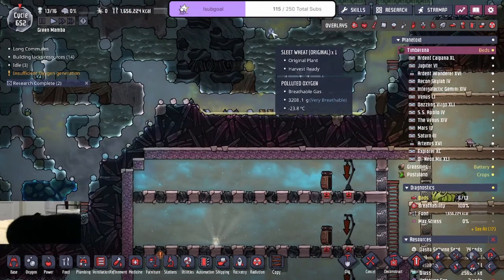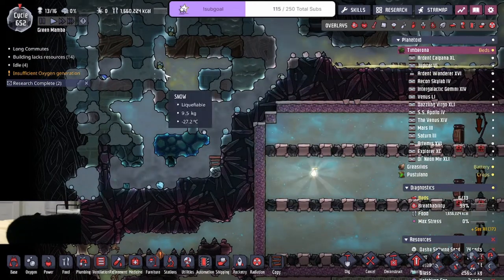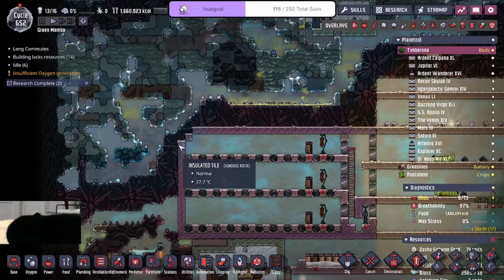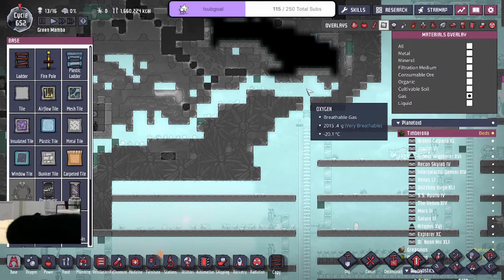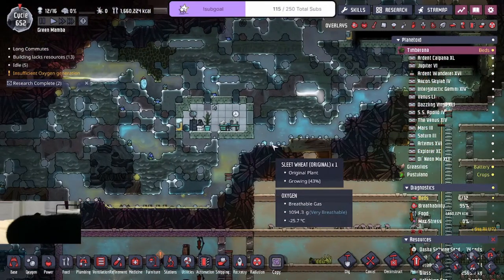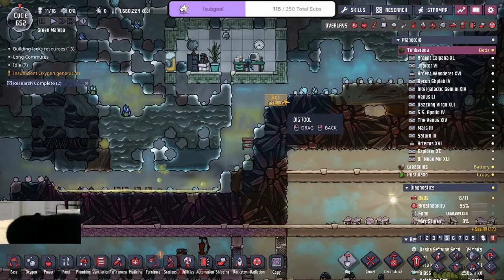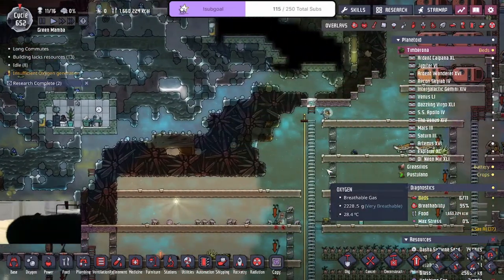This is not in the range — one, two, three, four, five, six — this isn't in range either. Unless a pip goes inside and plants a seed I should be good. From there I don't want this to melt, so we'll seal it back up. There's a wheeze wart — we'll grab that when necessary. There's a sleet wheat right here, nothing here — this one shouldn't bother me. We should be all right.